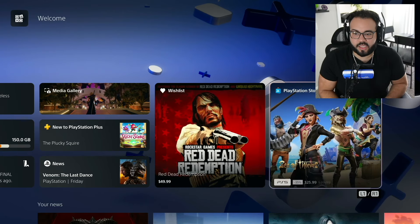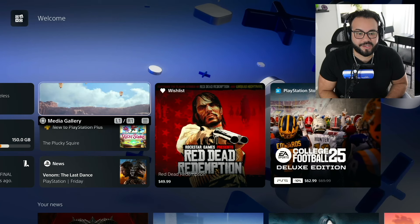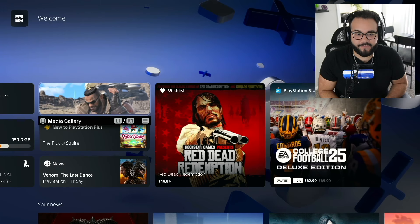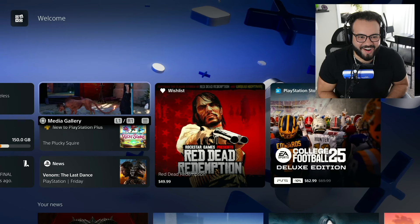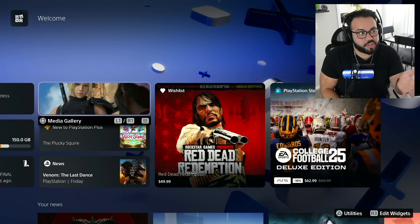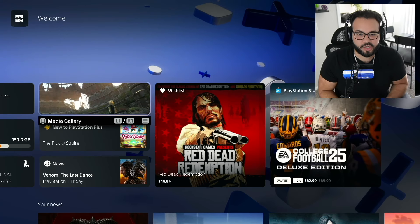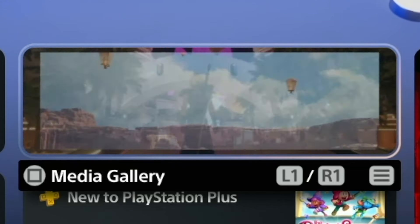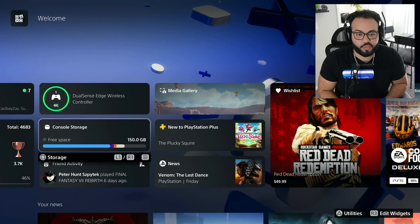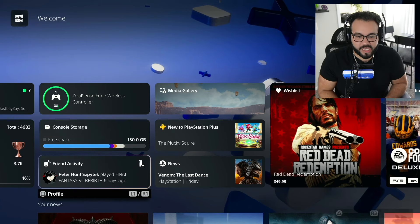For the PS Store we have the same L1/R1 thing as well. The Media Gallery is definitely one of my favorite additions, where you have some of your screen grabs — a lot of 557 here as you can see — and you'll be able to go through them. I think this is a really cool way to look back at some cool memories with your PS5. Over here with the storage widget you can see your SSD storage as well as your console storage.